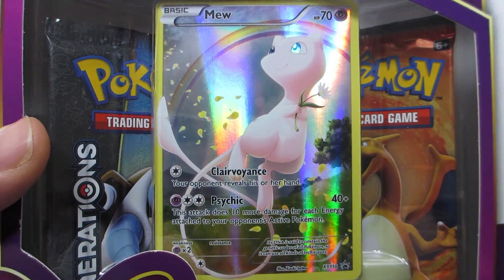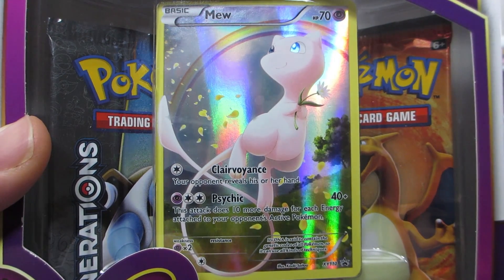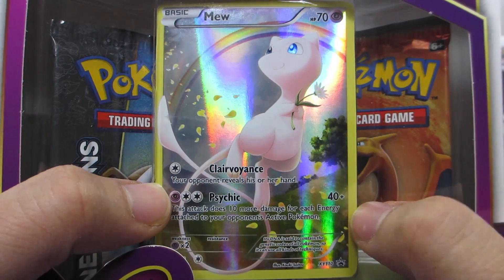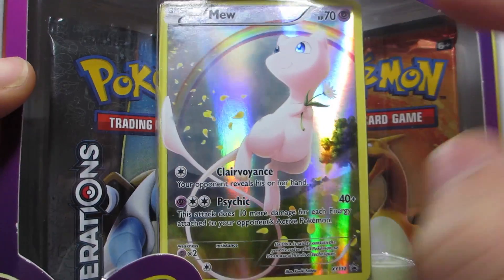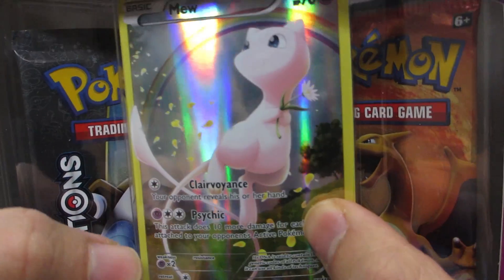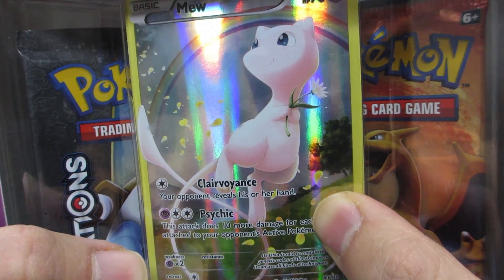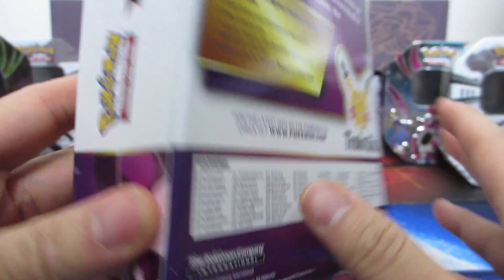We know Sigilyph from Dragons Exalted — for the same amount of energy it had a base of 50 with the same effect. So Mew also has 20 HP less than Sigilyph. Yeah, not the best card to build around, not that great at all. It's got Psychic weakness, one retreat cost.